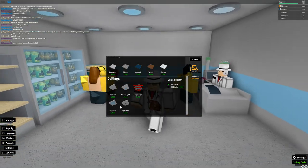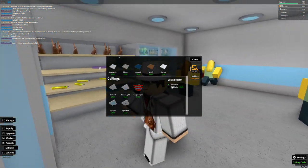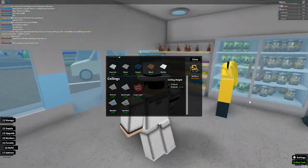For decorations, I recommend getting lights for your ceiling even though they're a bit more expensive — it's easier to see in your store. You can also increase ceiling height for extra cost. The default is 12 studs and you can go up to 20 studs, doubling the height.